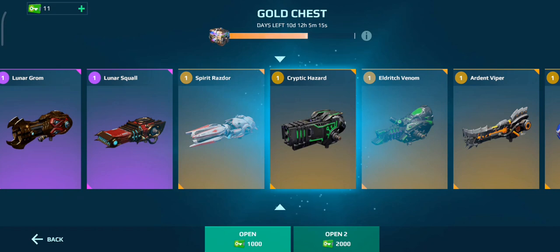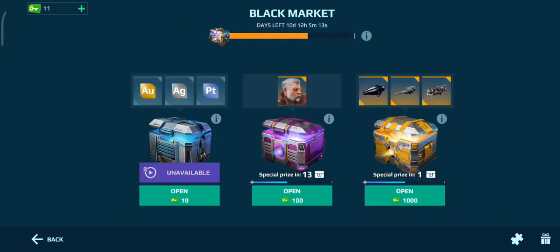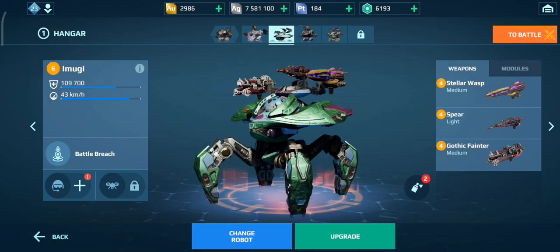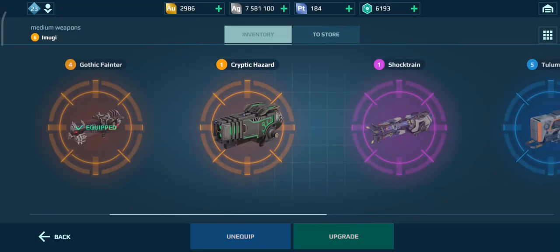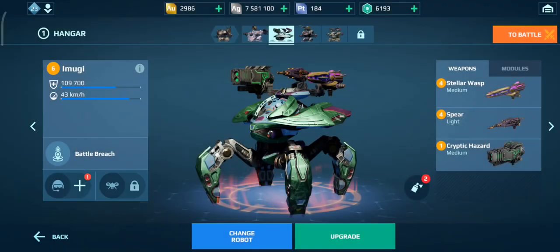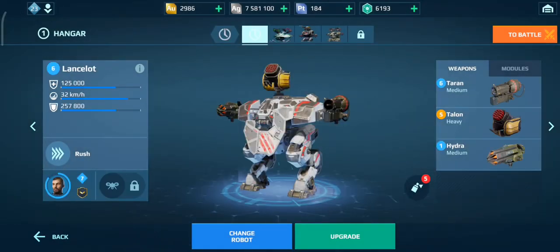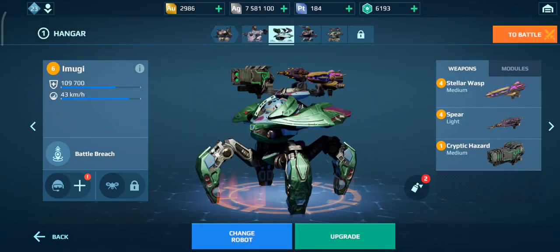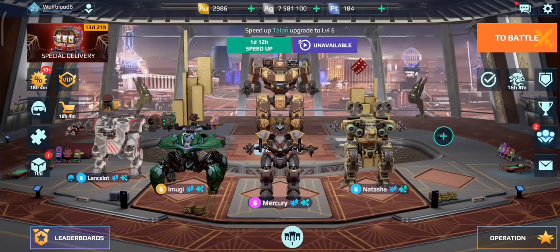That's actually really good. I'm going to put that on my Emoji and replace the Fainter because I hate it. We'll go ahead and run this build. I might as well put this on here because it's better than a level one Hydra. Yeah guys, let's just hop into some games.